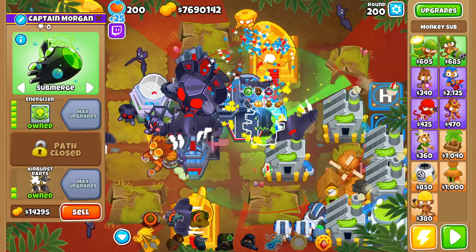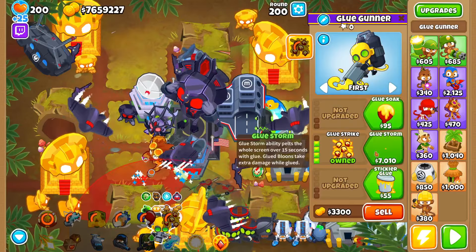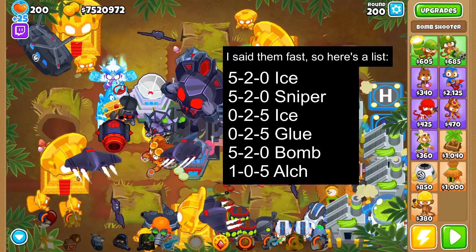After that, we'll get a 0-5-0 ninja and 3-0-4-0 ninjas for their abilities. We'll offset these guys as well so their sabotage will always be up. Then we'll get an X-5-X glue gunner and techbot him as well. Then all we need is a 5-2-0 ice monkey, 5-2-0 sniper, a 0-2-5 ice monkey, a 0-2-5 glue gunner, a 5-2-0 bomb shooter, and a 1-0-5 alchemist.